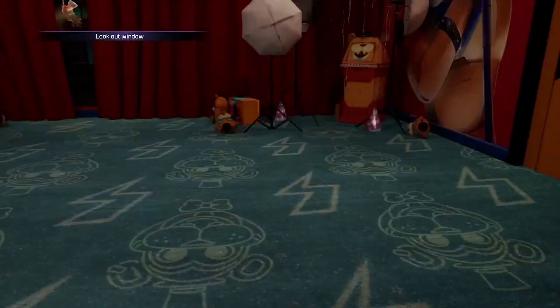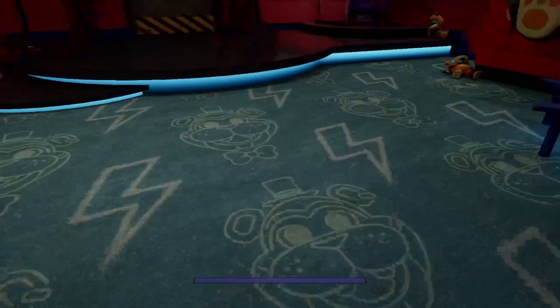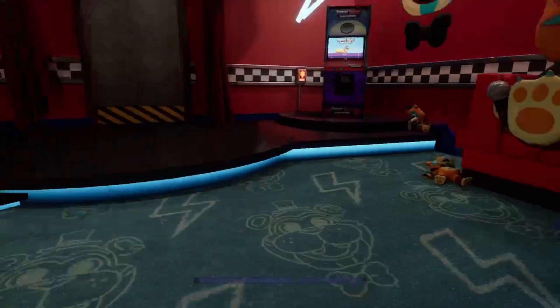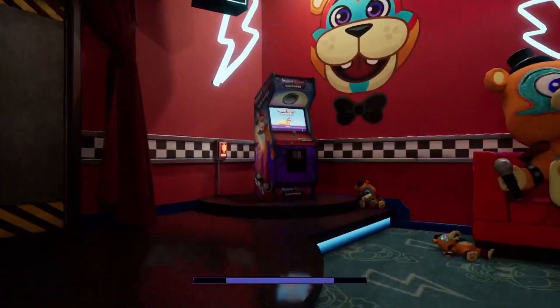The first thing you gotta do is exit Freddy, and then you gotta look out the window after this huge dialogue, which is really annoying. You'll see Vanessa out there — she's just walking around. By the way, this video will end as soon as we get to the daycare.